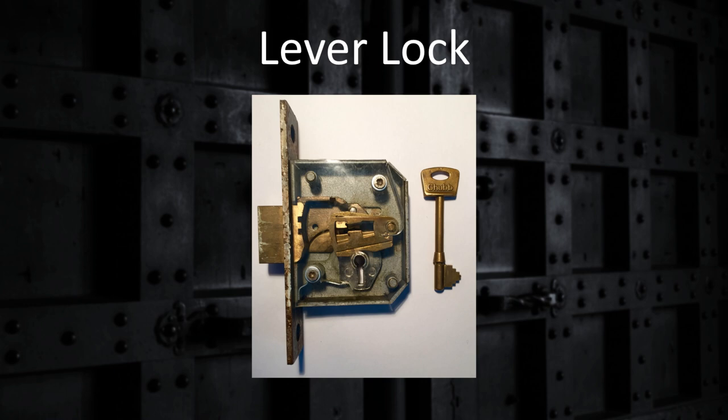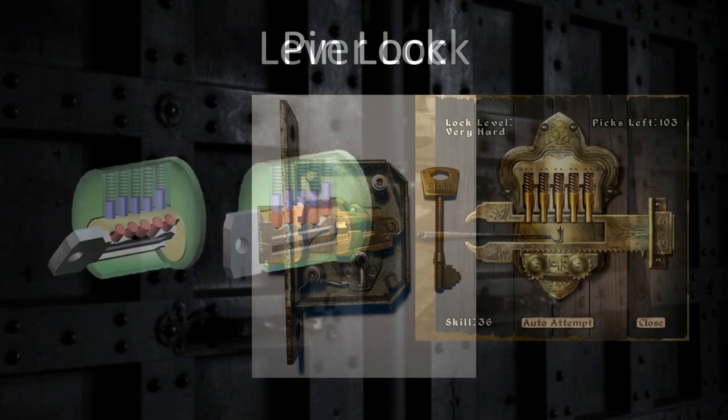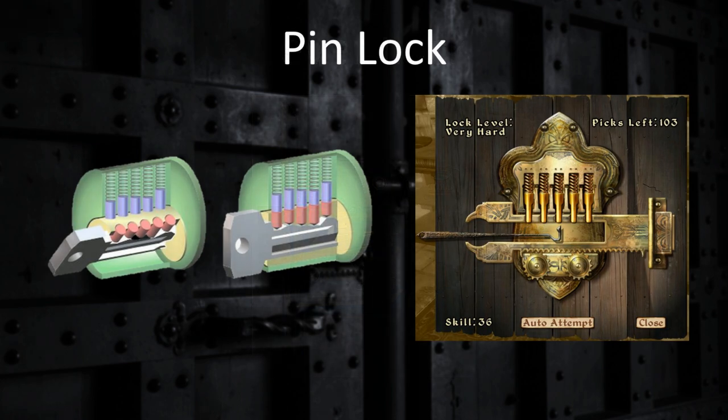The pin tumbler lock may be the most recognizable, as seen in a lot of video games such as Skyrim. In order to open, a cylindrical plug must be rotated with a key which raises a set of pins to the correct height. If the pins are not raised enough or are raised too high, the cylinder will not rotate and the locking bolt cannot move. Each pin will need to be raised to a different height. The thief will need to use a lock pick to manipulate the height of each individual pin. There may be additional challenges in the form of differing pin types or multiple sets of pins on opposite sides of the lock. Pin locks are more expensive than ward or lever locks, and your players will probably imagine a pin lock as they attempt the open lock skill.